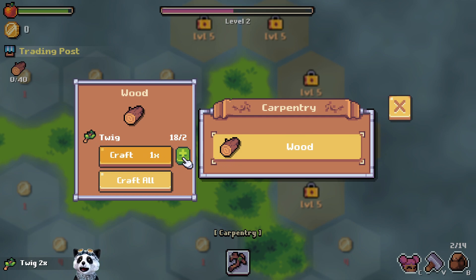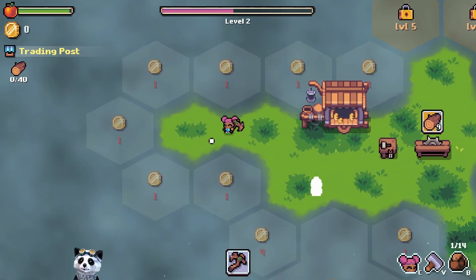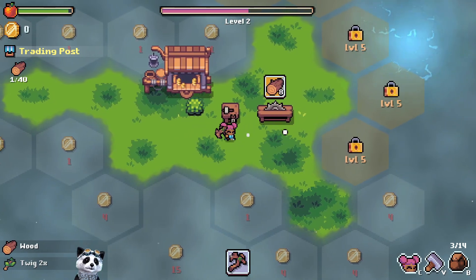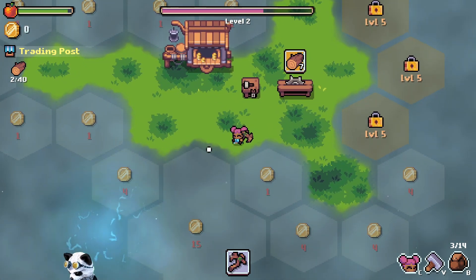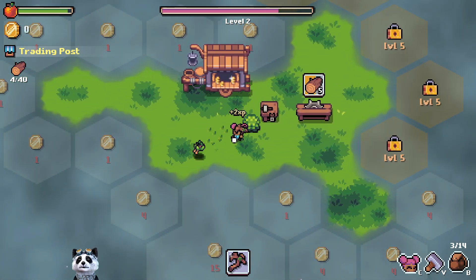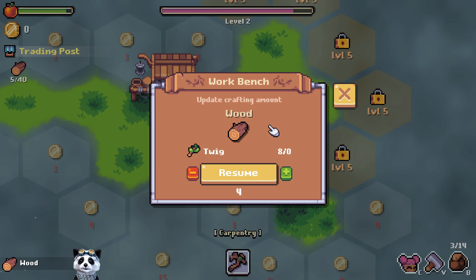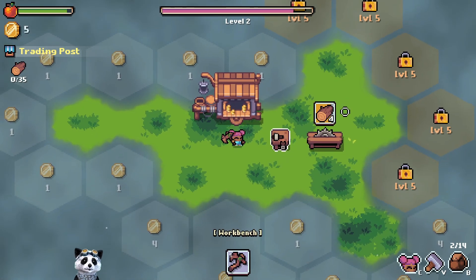Oh wait - we can craft wood! Oh oh! Okay good. We have two bushes. You need 15 coins. You need level five. Okay, so now we got some coins.